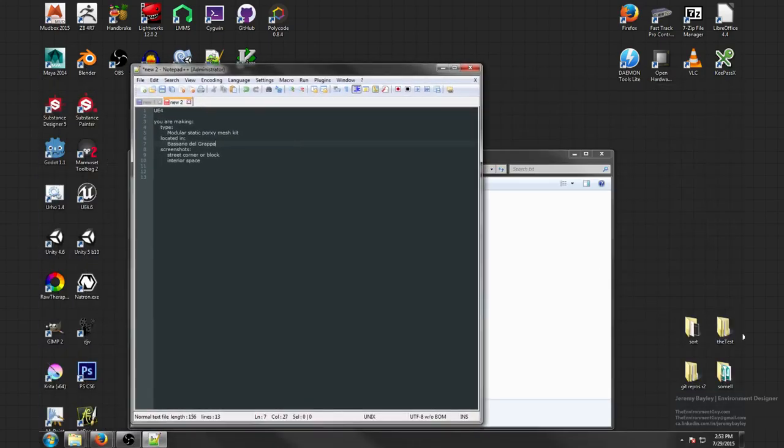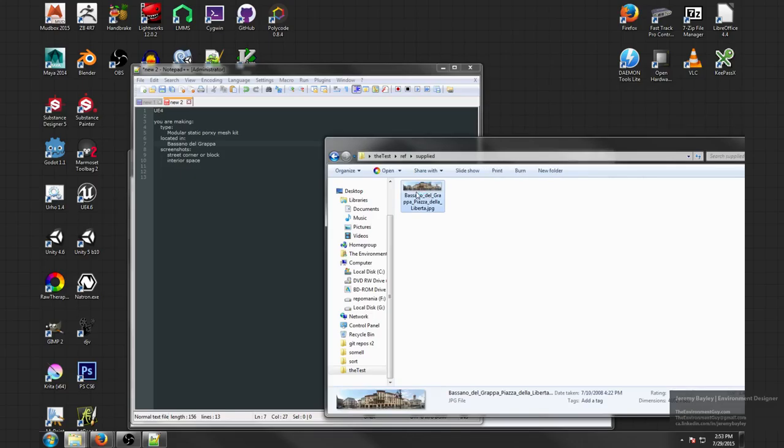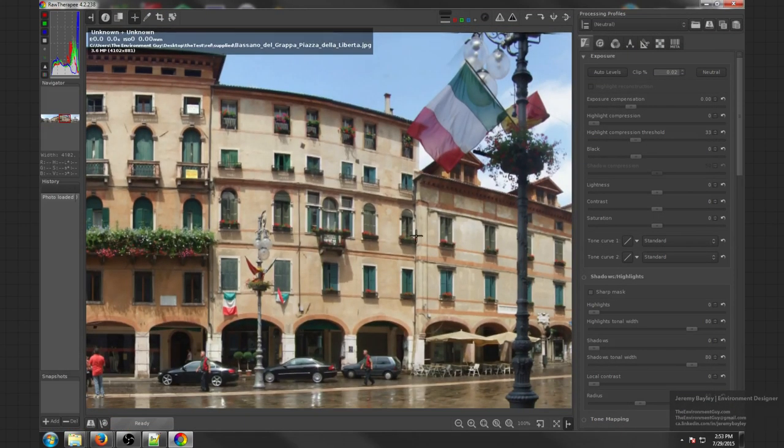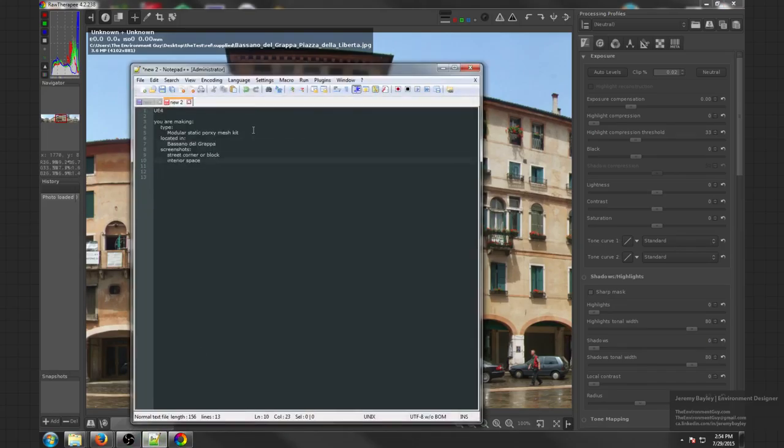I'm going to look at the reference material now. I've already downloaded the picture they supplied - it looks like an apartment building, and on the bottom you can see they have a little shop, which is what they wanted. I'm going to add to my notes that it must include a shop of some sort, as well as an exterior street or block. This is the only photo for reference they provided. Nowhere does it say I can't go get more reference, so I'm going to look for more.